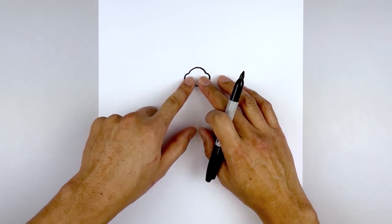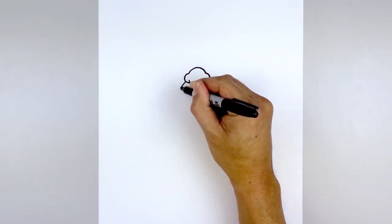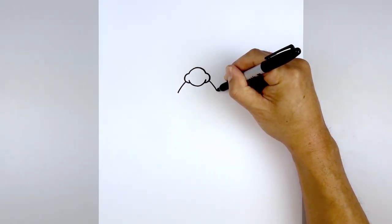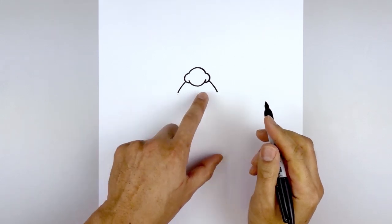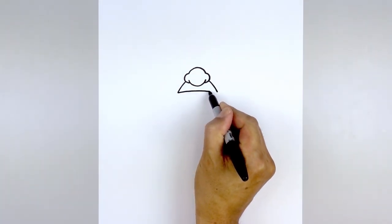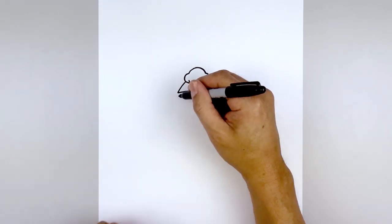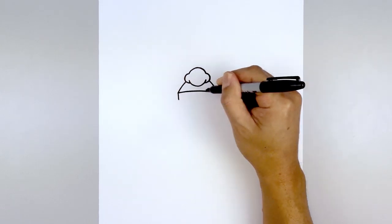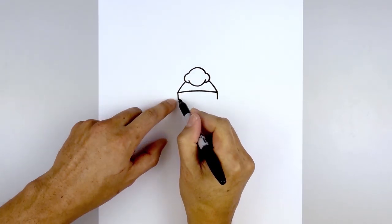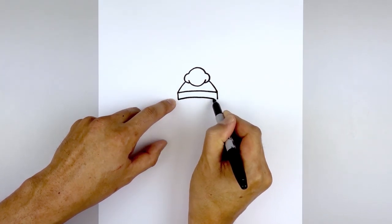Now we're going to tuck the mustache in underneath the nose. Starting underneath the left nostril, curve out and then down. Go to the right and do the same thing. Now let's connect these two lines with a curve, going up in the middle and then down on the right. From the outside corners, we're going to draw two short lines coming down. And we're going to draw the bottom edge of the mustache — starting back on the left, we're going to follow that same curve, going up and then down.